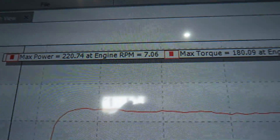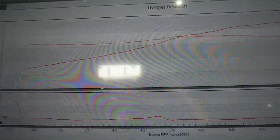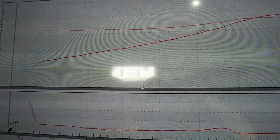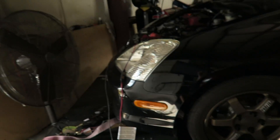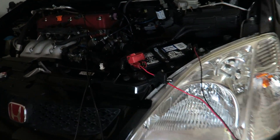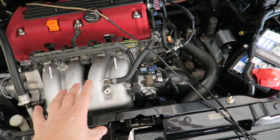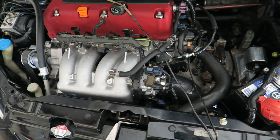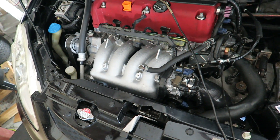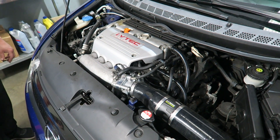Final numbers: 220 horsepower and 180 foot-pounds of torque, with a good-looking graph. The injectors did everything we needed — kept taking fuel out and it came right in. The thing probably holding us back now is the manifold. If we could put a better manifold on and possibly a bored-out throttle body, I think we'd probably get another 10 horsepower, maybe a little more.